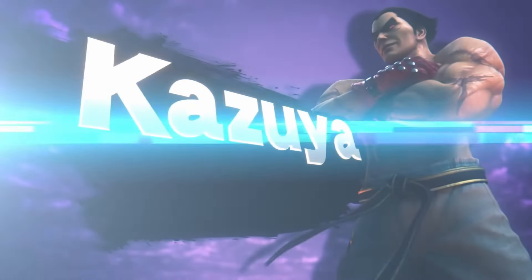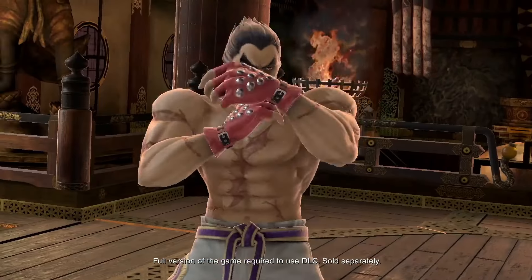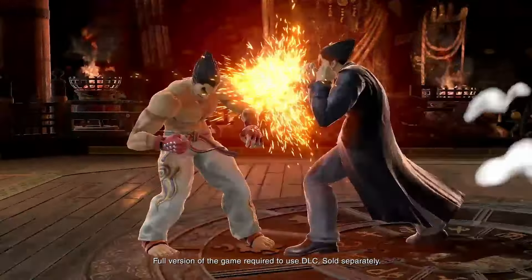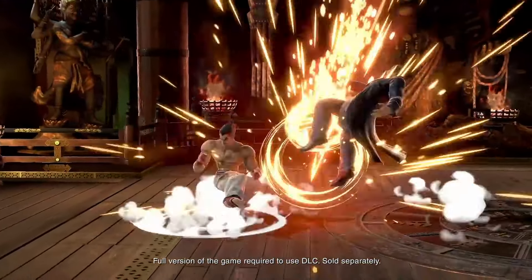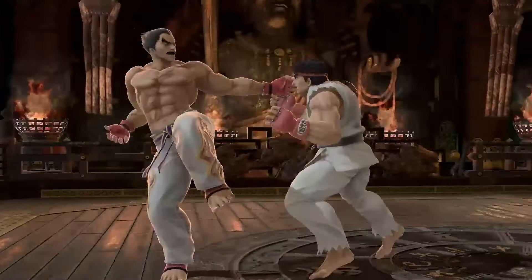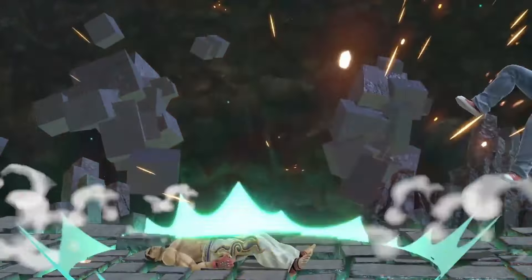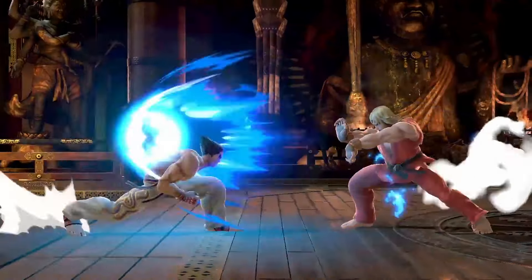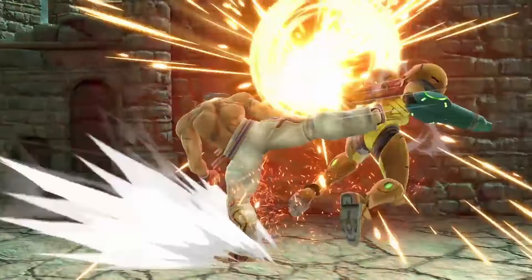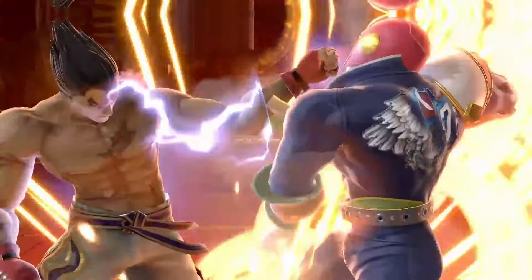Kazuya Mishima, one of the main characters from his own franchise since 1994 — Tekken — has been terrorizing upper-level to top-level competition in Ultimate ever since his release as the 10th DLC of Super Smash Bros. Ultimate. Although being a nice addition to the Smash roster, his design is one of the most talked-about topics among other DLCs. With powerful combo routes, zero-to-deaths, unchallengeable moves, and crazy kill power, Kazuya is one of the deadliest and most competitively represented characters in Ultimate.